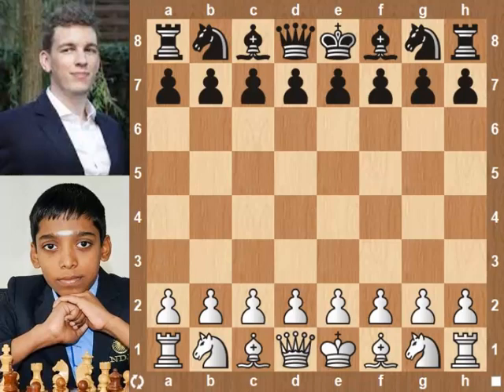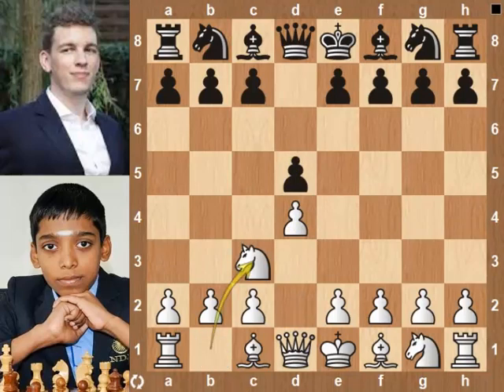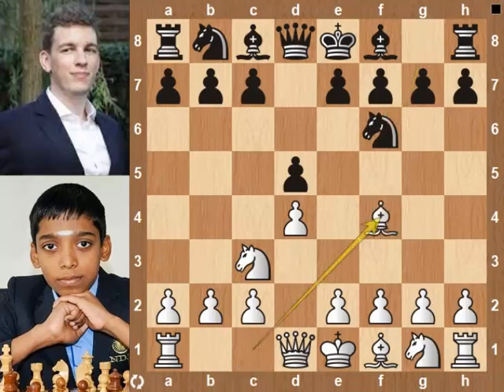Praggnanandhaa starts with d4. Duda plays d5. Knight c3. This opening is called the Veresov Opening. Since knight c3 blocks the c pawn, white will break in the center with e4. Knight f6 by Duda. Bishop f4. e6. Knight b5.